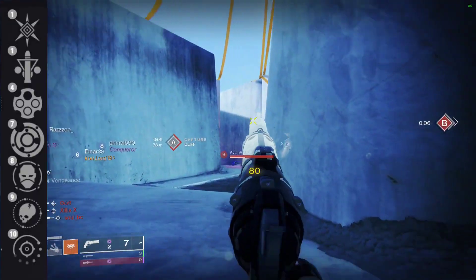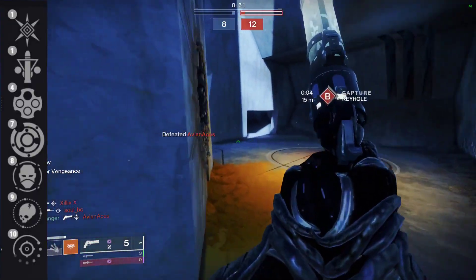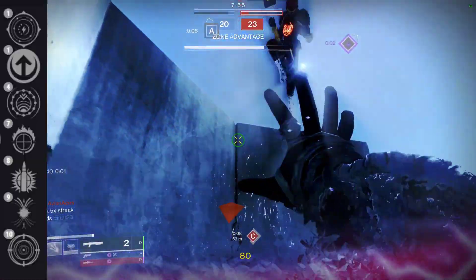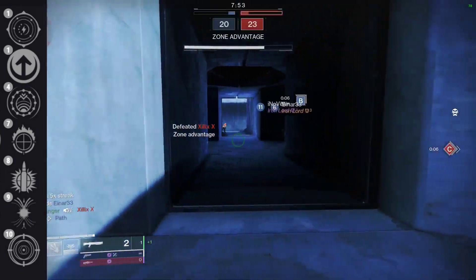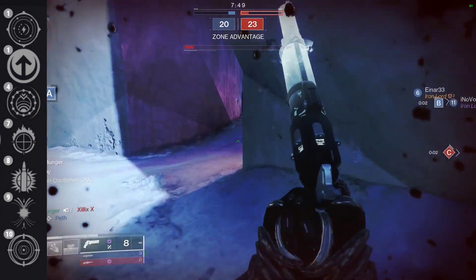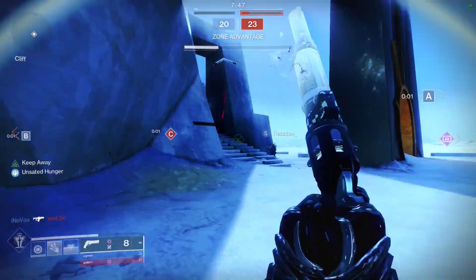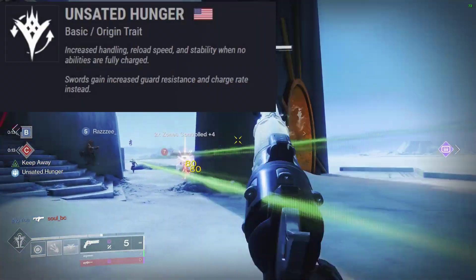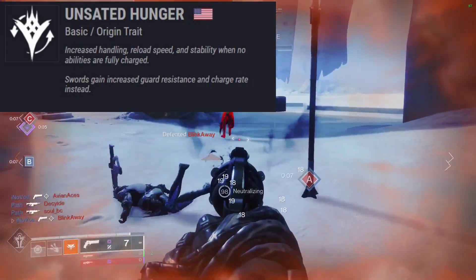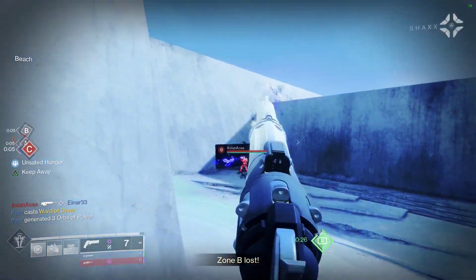Third column: Well-Rounded, Triple Tap, Outlaw, Invisible Hand, Envious Assassin, Shot Swap, and Perfect Float. Fourth column: Keep Away, Collective Action, Destabilizing Rounds, Focus Fury, Explosive Payload, Harmony, and Frenzy. Then we have the Intrinsic trait, Unsated Hunger — Increased Handling, Reload Speed, and Stability when no abilities are fully charged, which basically makes this trait the reverse of Surplus.